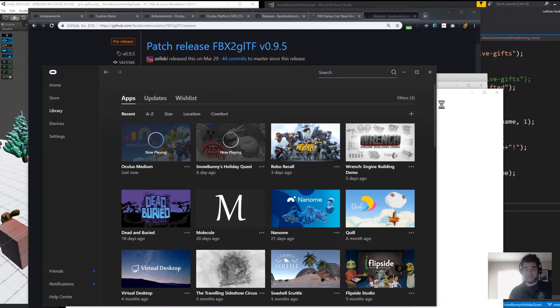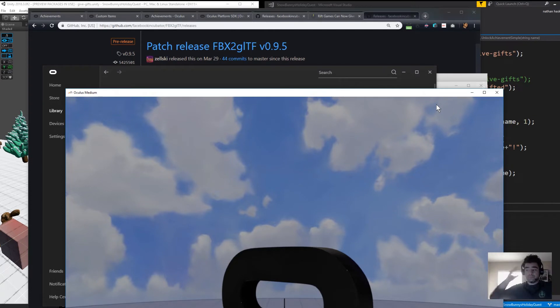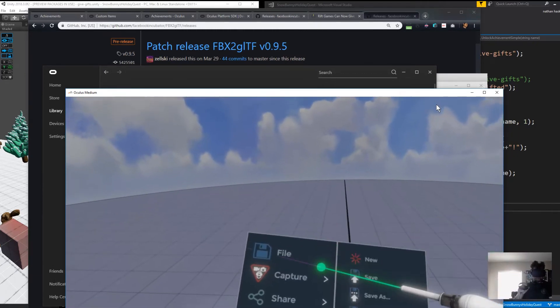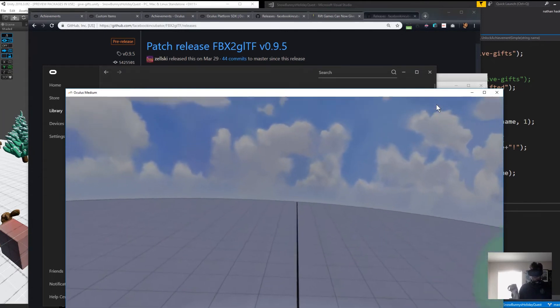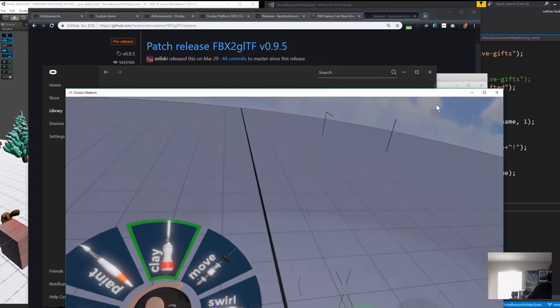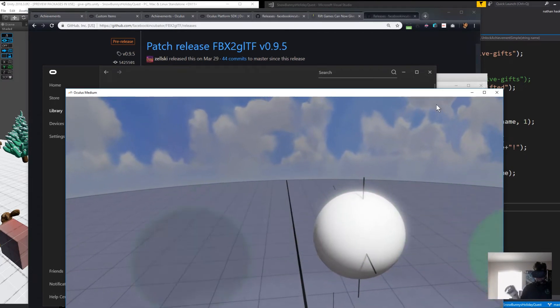I'm going to muddle through this pretty quickly in Medium — this is just showing process rather than my art skills. When you're ready to create your model, jump right into Medium and get ready to create something. You want to try to create something in the very center of the screen, as centered as possible. Part of the specs say you want it to be centered, rotated, and scaled as close as you can to how it should show up in the store. Turning on mirroring gives you a black box — put stuff as close to the center of that as possible.